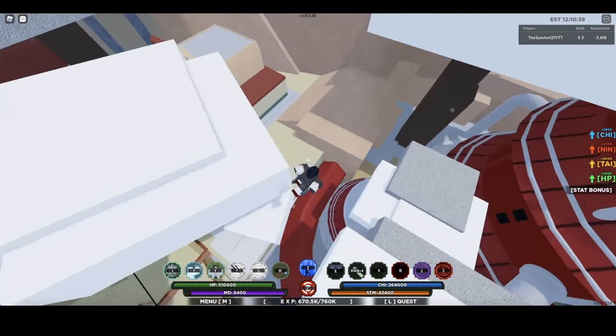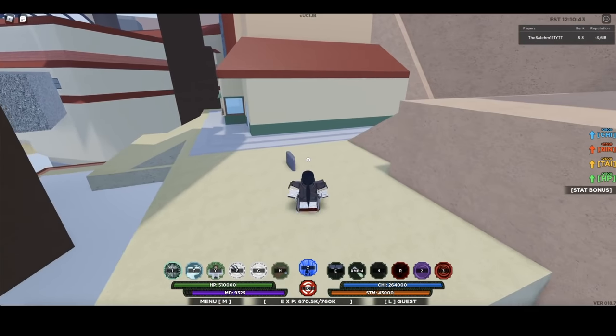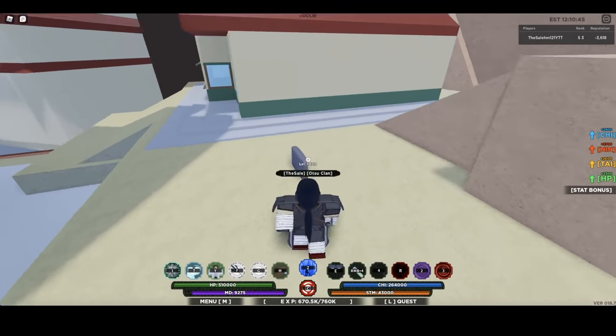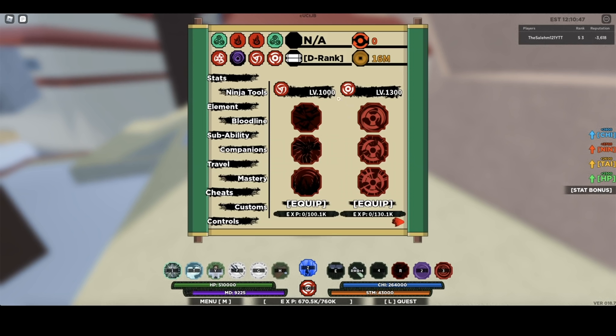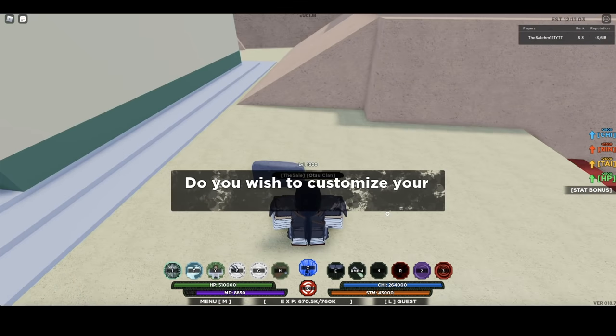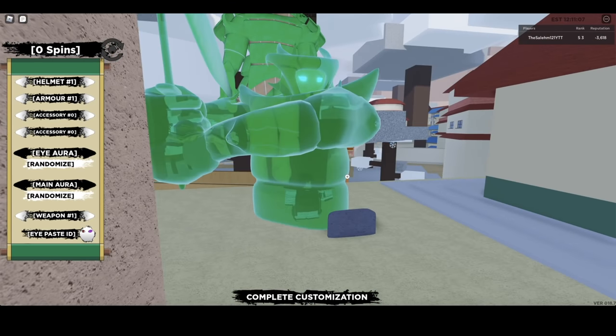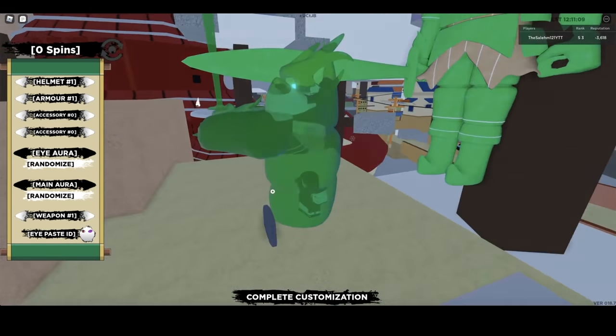What you want to do is go to this rock right here in the Lee Village aka Ember Village. Before you go to this rock, make sure you have your Sharingan equipped and — most importantly — make sure the Sharingan is level 1300. If it's not level 1300 then you can't use the custom eye feature. So once you have the Sharingan equipped and it's level 1300, go to this rock, interact with it, and once you click accept it lets you customize your own Susanoo.